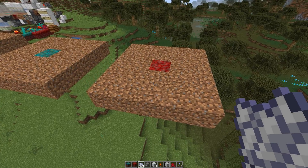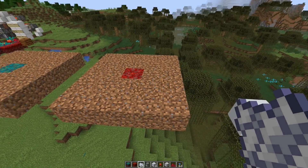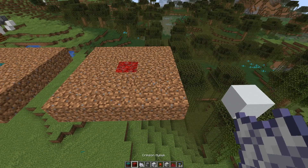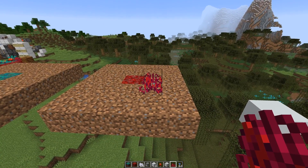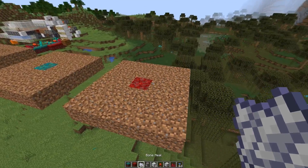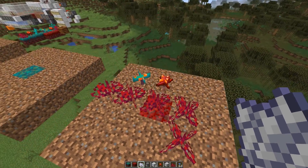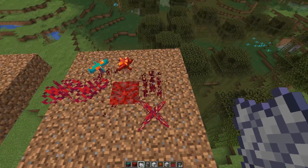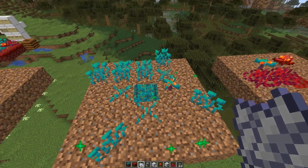If you bone mill the nilium there's also a chance that fungi and plants could generate on neighboring blocks in a 5x5 area, but those blocks have to be blocks that would support placing of the plants. For example, we can place crimson roots on dirt or grass but not on concrete. So if you have some grass or dirt around, nilium could also generate fungi and plants on top of that. There's also a chance you get some warped fungus if you bone mill crimson nilium, and this works vice versa.